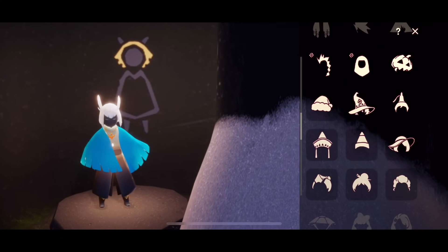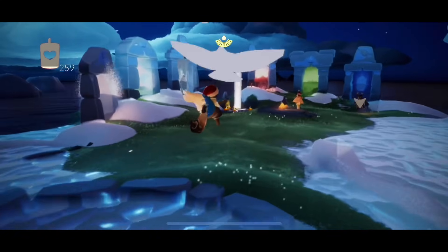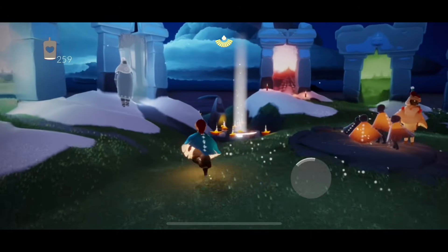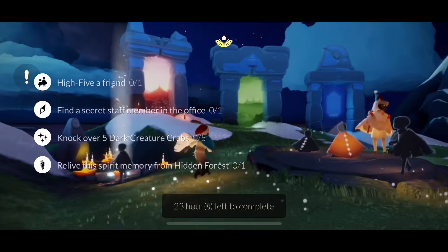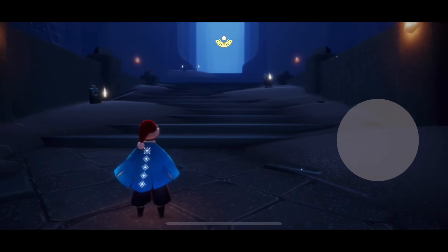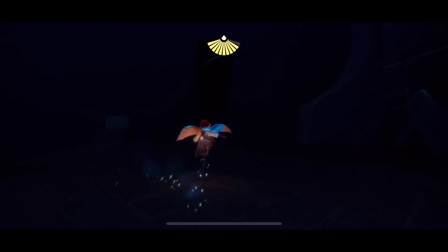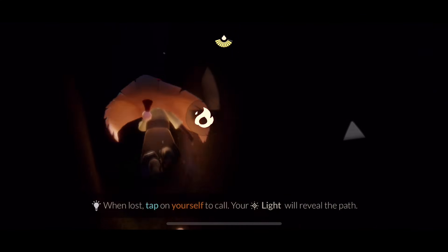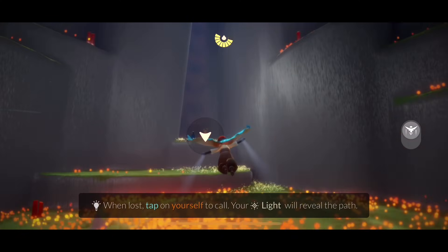We'll wear that to get a little festive. There's a new daily quest for today which is find a secret staff member in the office — I'll make a separate video on that just in case you guys are confused, but it should be quite easy. We know where the office is: it is in the vault, you head straight to the left, and it's on the wall. There's a little black square rectangle, kind of hard to see, but you can get through there whenever there's an event.